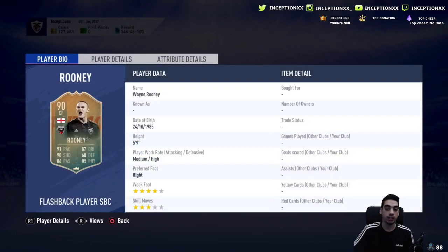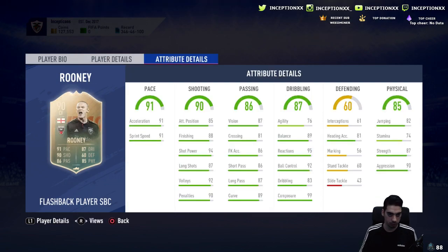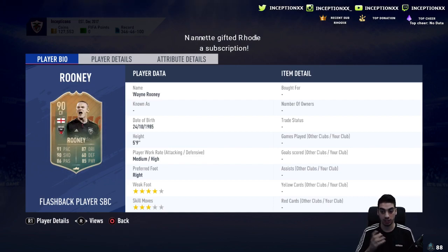The Flashback Rooney costs 316k — worth it, and I'll explain why. This is an endgame card, more than usable in the game. 74 stamina is a little bit low, but if you play him at CAM or as an actual center forward it's not really a big deal. Stamina will be more noticeable if you play him as a CAM.